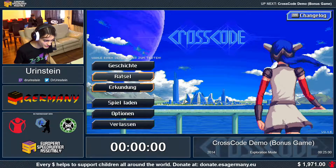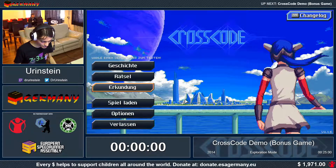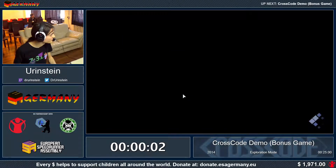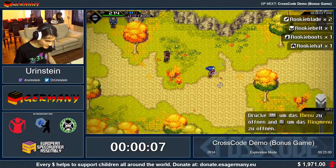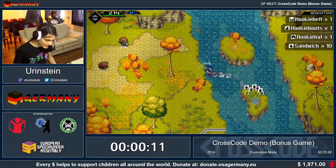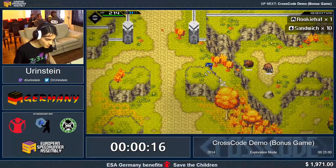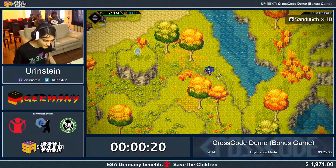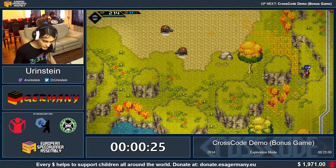This is CrossCode demo exploration mode. We can start in 3, 2, 1, go. So, this is a demo to a game that is still not out. The game will be an action RPG. We won't see much of the RPG part, and we'll see much more platforming and two big fights. It took me a few hours to complete it the first time, but with clever routing I got it down to 15 minutes.